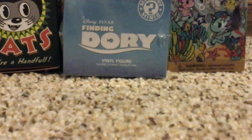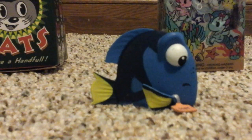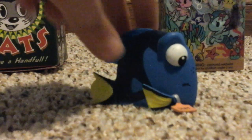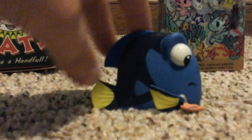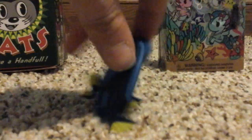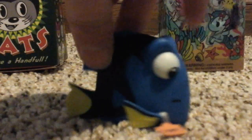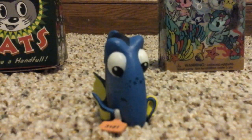First I'm going to open the Finding Dory Mystery Mini Blind Bag. In the Finding Dory Blind Bag, I got Dory. She is 1 of 12 chance, so she's pretty common to get, but at least she's not the most common. She has her orange tag right there, her yellow tail and yellow flippers. She's blue and black all around — she looks like she's wondering what's on her. She looks really cool, so I'm glad I got her.